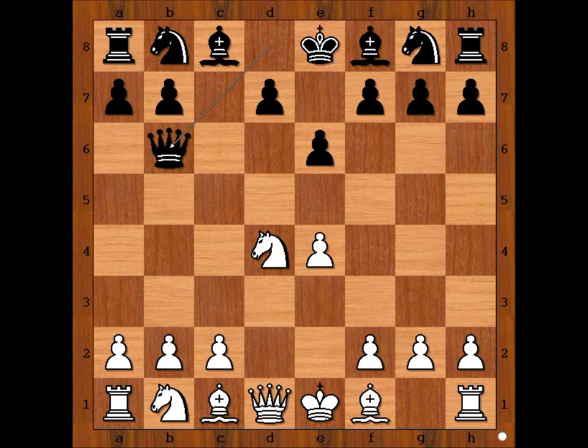White to move. Quite often White plays Knight to B3, defending the pawn that way. Wei Yi played Bishop to E3, allowing Black to win the pawn for the sake of quick development.